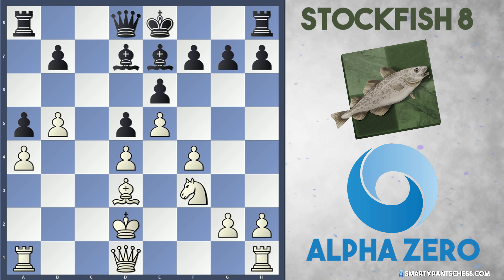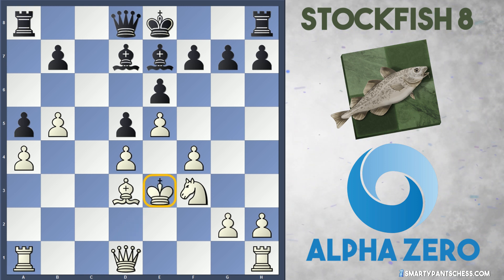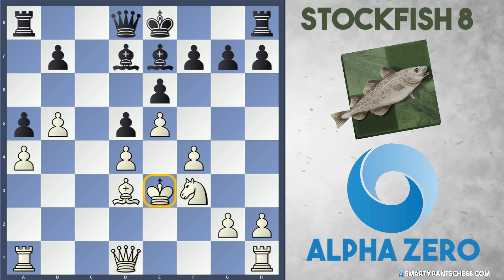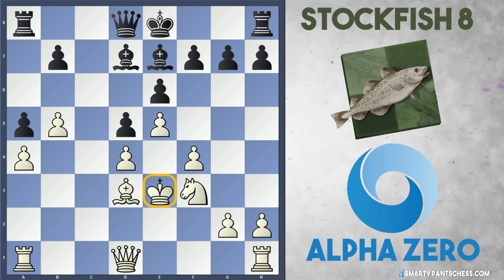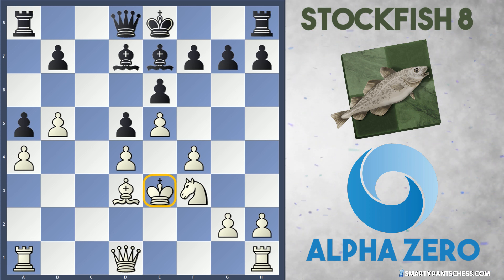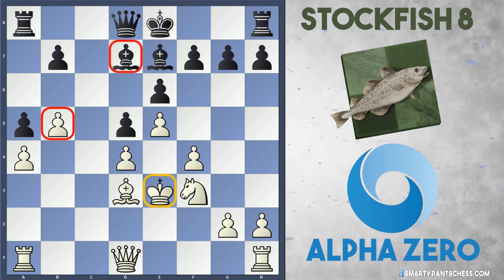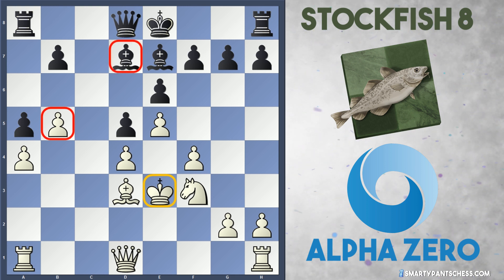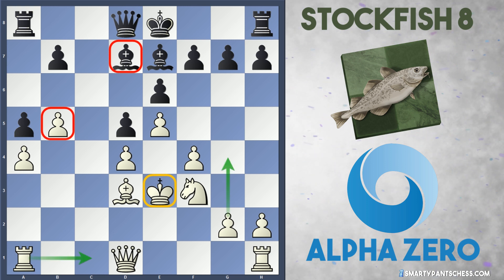After Bd7 from black, white pushes the king to e3. The king is relatively safe in the centre — it's behind loads of pawns. I actually really like white's position. The bishop on d7 for black is absolutely terrible, and this b5 pawn does a great job of locking that bishop out. The play will all come to white. White's basic plan is just to put the rook on c1 and maybe play g4, h4.